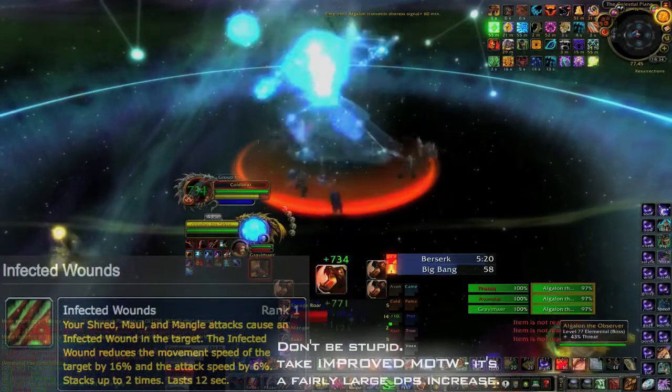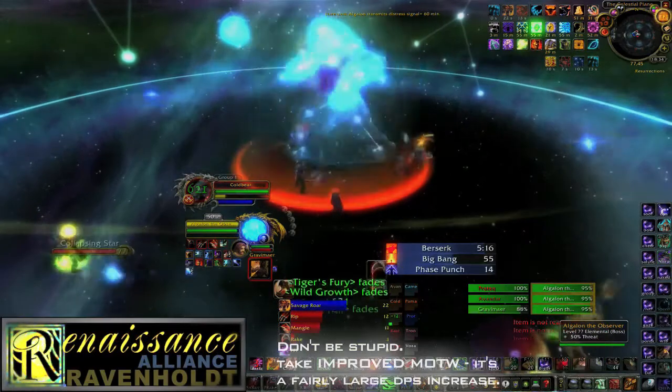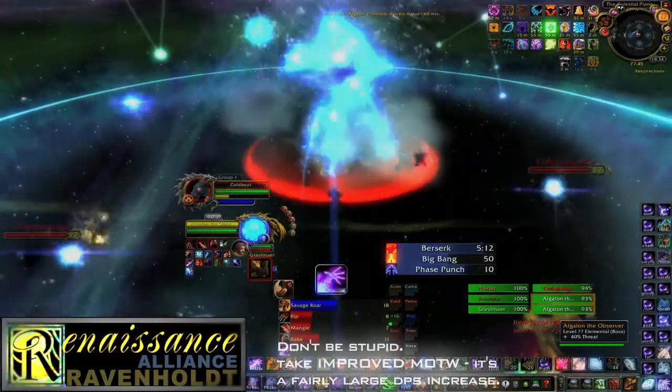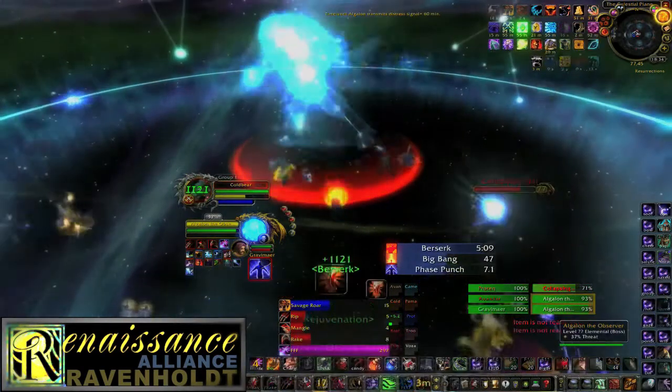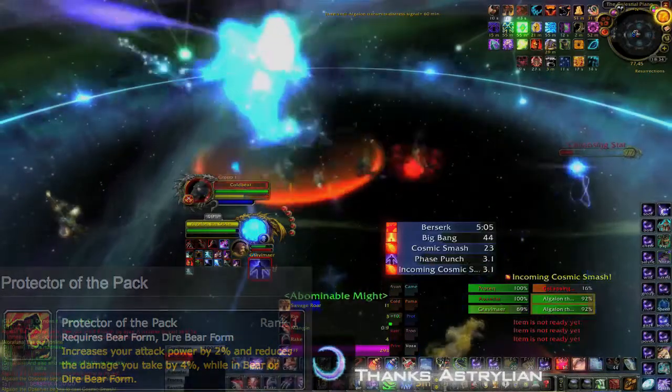My last point is in Infected Wounds for the few times that Frost Fever or Thunder Clap drops off the boss, but it's not necessary unless you raid without an Arms or Prot Warrior, or Unholy/Frost DK, or Prot Paladin. For max DPS, this point should be in Feral Aggression. The tooltip on Protector of the Pack is misleading — the AP bonus is bear form only.